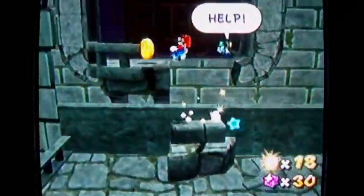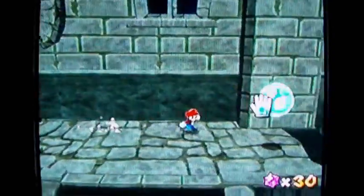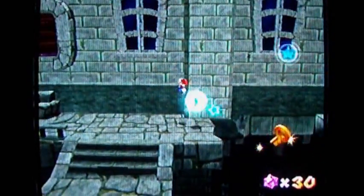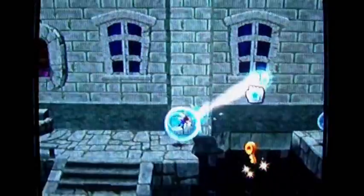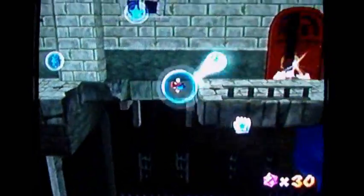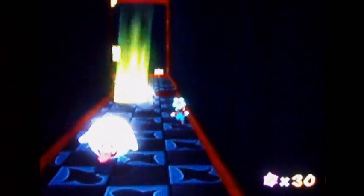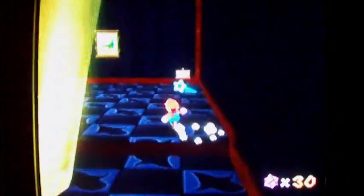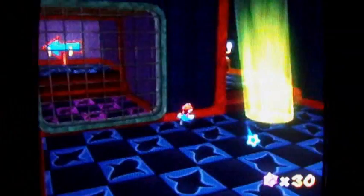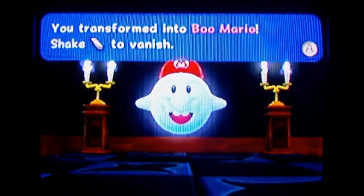Over here is Luigi. What you want to do is grab this here and let yourself fall, then grab this real quickly — that's how you get the key, or at least that's the way I get the key. Hit this thing — you have activated a Boo Mushroom, or some ghostly mushroom. I am Boo Mario!